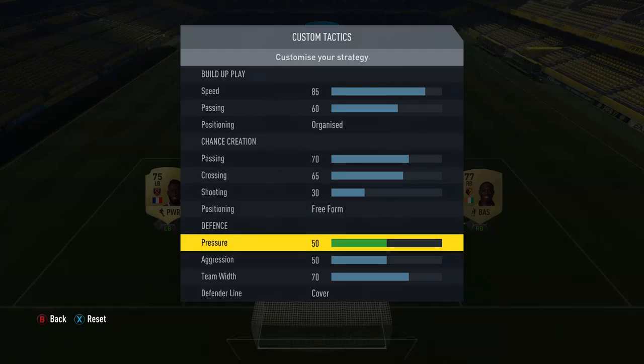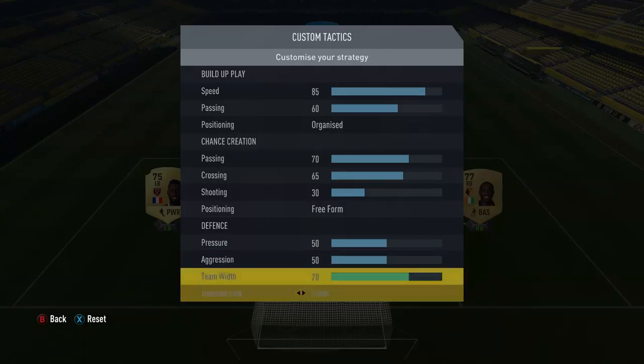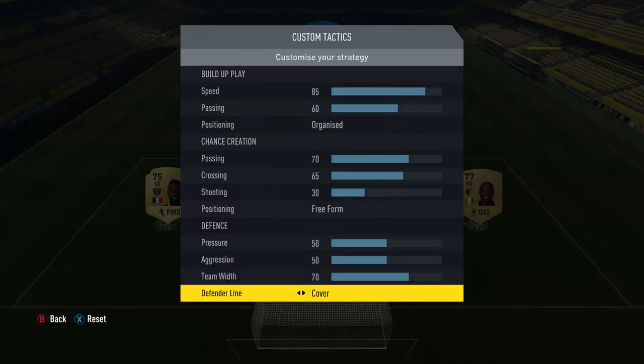For defence: pressure 50, aggression 50, team width 70. For the defender line, you want cover - you never want the offside trap, because with one move they can just pass it behind the defence and then you have no cover. So that's why you keep it on cover.